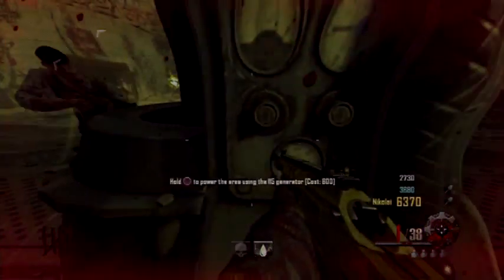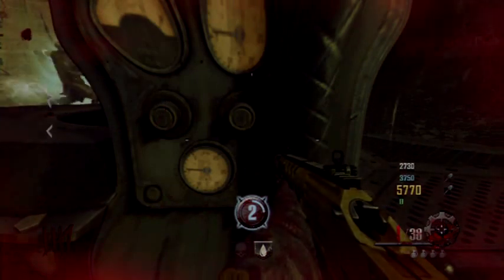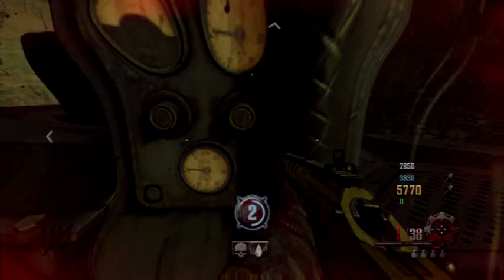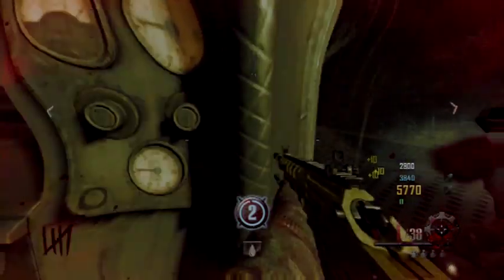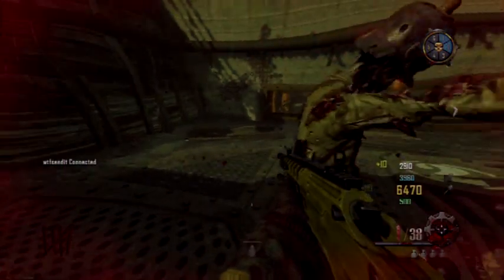So I go to the generator, which is right here — that's Generator Number 2. So all I'm doing is just waiting. And of course with the zombie blood, the zombies can't hurt you because you basically turn into a zombie. So no attacking me. Activating Generator 2.